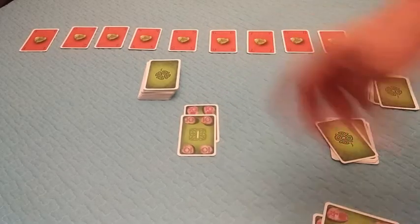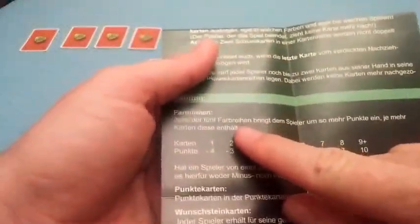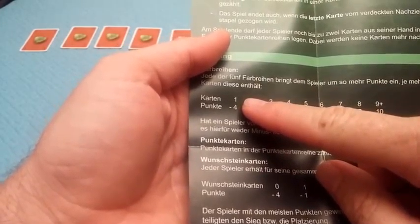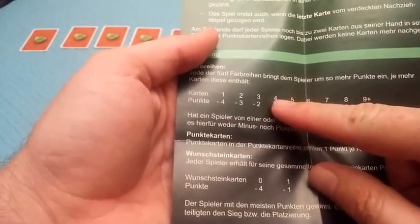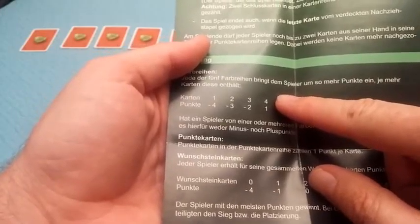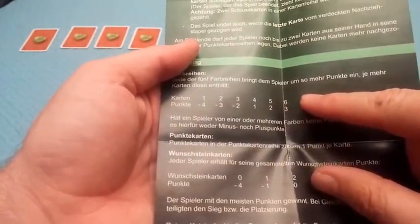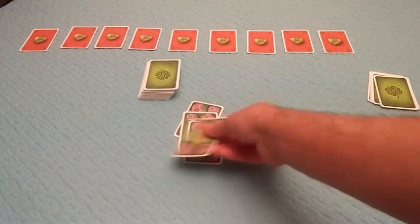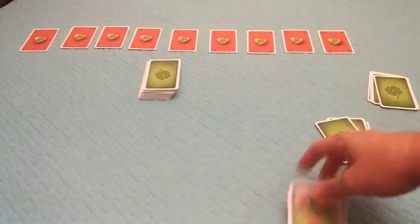Looking at the scoring chart: a row of one card is minus four points, two cards minus three, three cards minus two, four cards one point, then two, then three, and it goes up from there. So a row of four gives you one point. The special card helps you build a longer row.